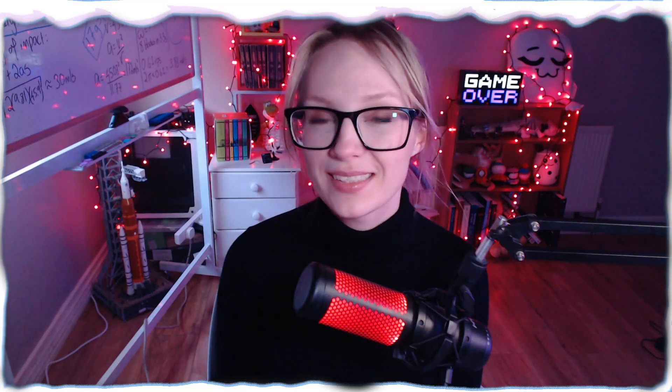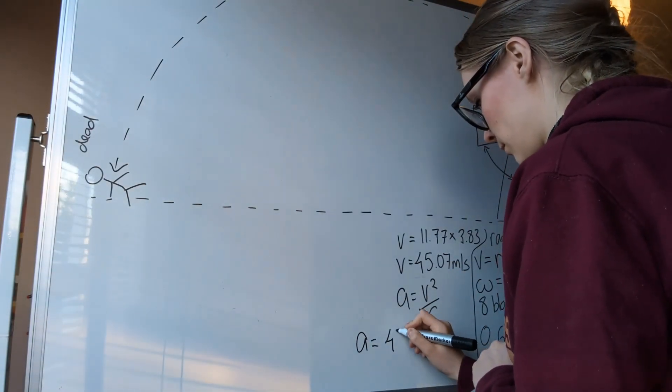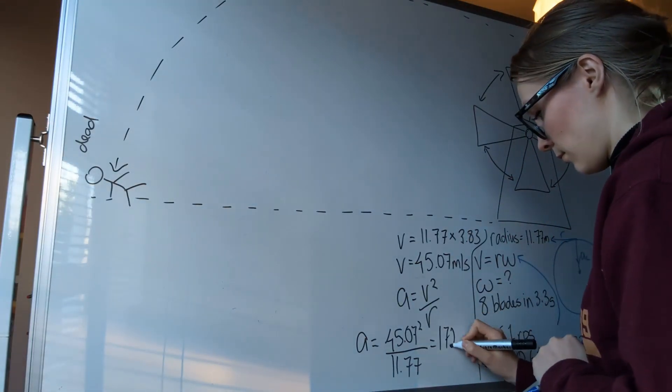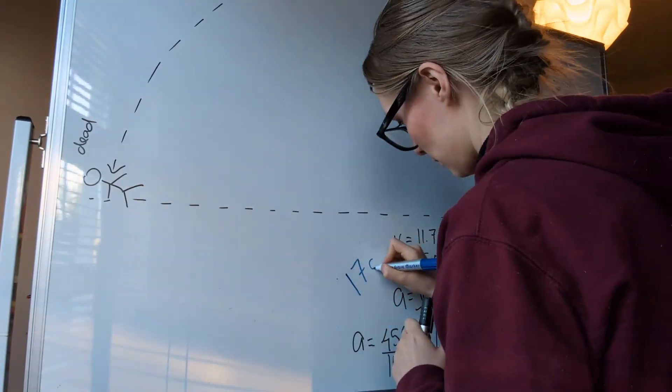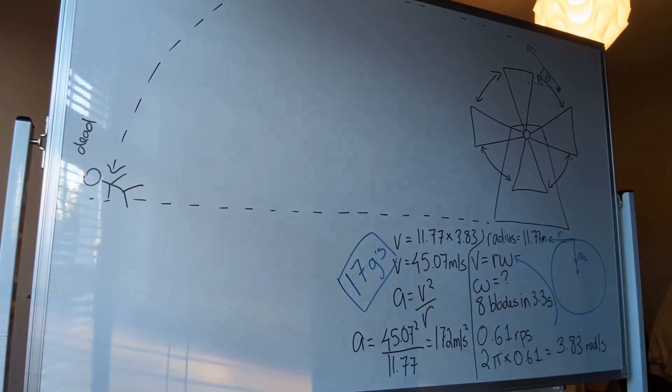Not only that, we actually calculated his centripetal acceleration as well. Using centripetal acceleration equal to velocity squared over the radius, we were able to determine that his acceleration was 172 meters per second squared, which, to put in perspective, is 17 Gs. Gnome physiology can be different — I'll put it up for debate — but the poor creature really was tortured, and chances are he probably would have died on the rotation of that windmill.